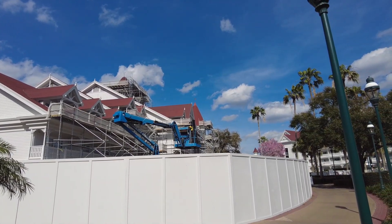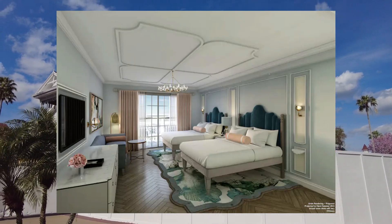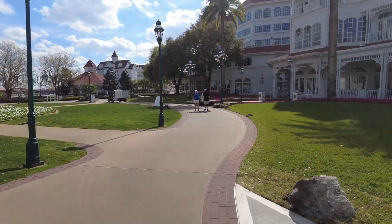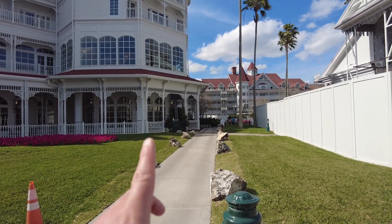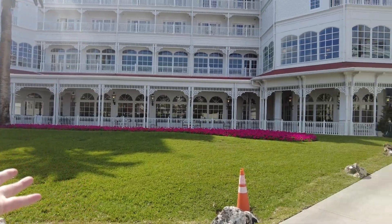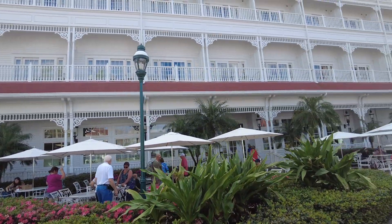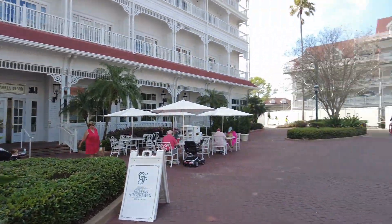They're doing a transformation of all the rooms into a very subtle but gorgeous Mary Poppins theme. I'm usually against adding IP themes to rooms, but they've done such a good job with this one — I'll put a picture here so you can see what it looks like. Along this path is Gasparilla Island Grill, the quick service location. Because of construction they want us to walk along the designated path for safety, so we'll follow the rules. Here's Gasparilla Island Grill, kind of tucked under these umbrellas and trees.